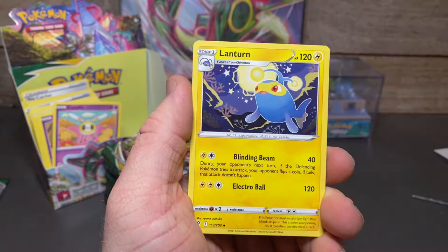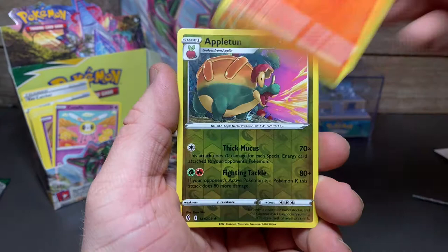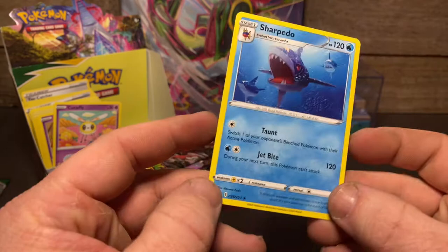Hopefully a Gyarados VMAX — or did we pull that in the last video? Appletun reverse and a Sharpedo — that's quite a nice card. Everyone likes a shark.